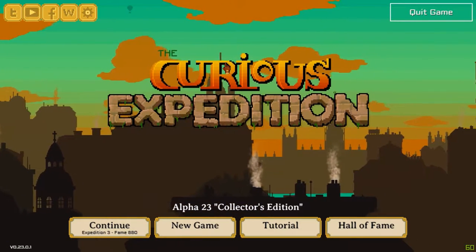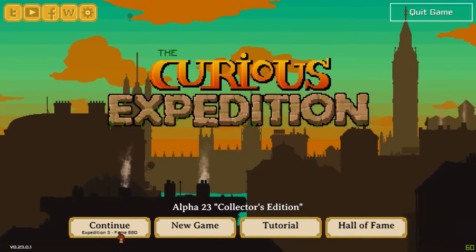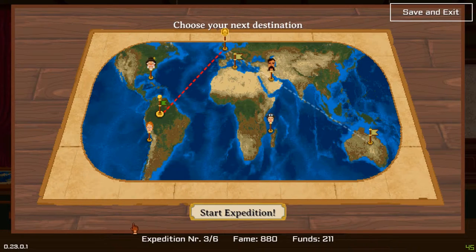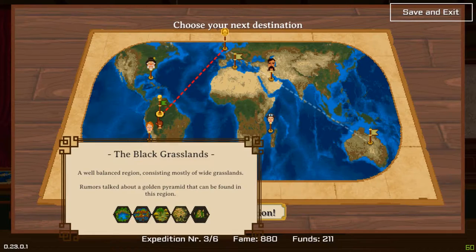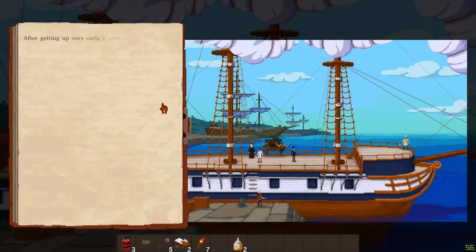Hi all! Welcome back to some curious expedition. I had too much going on. Let's see here — Tesla, Expedition 3. We're going over here to the Black Grasslands.